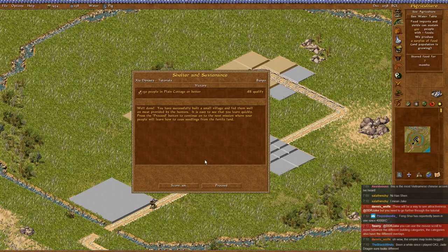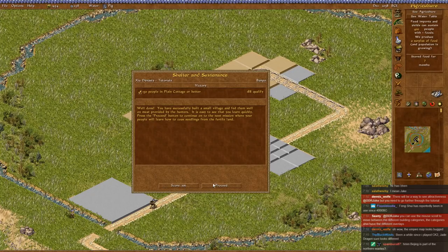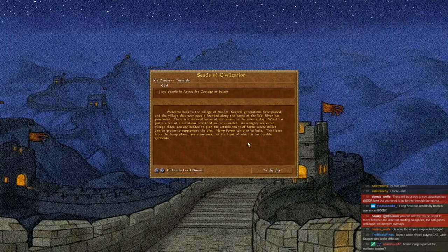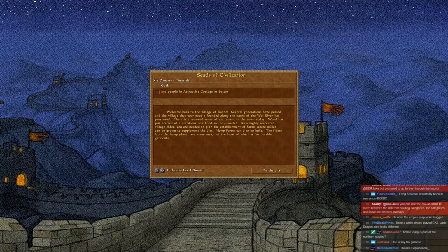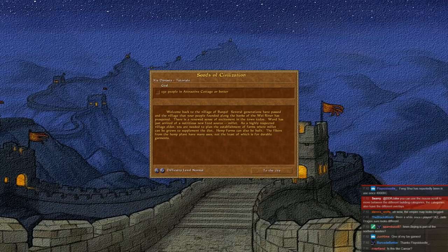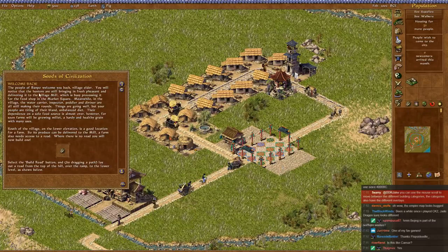You have successfully built a small village and fed them well on meat provided by the hunters. It is easy to see that you learn quickly. Press the proceed button to continue on to the next mission, where your people will learn how to coax seedlings from the fertile land. Alright, time to get our rice going. Welcome back to the village of Banpo. Several generations have passed, and the village that your people founded along the banks of the Wei River has prospered.